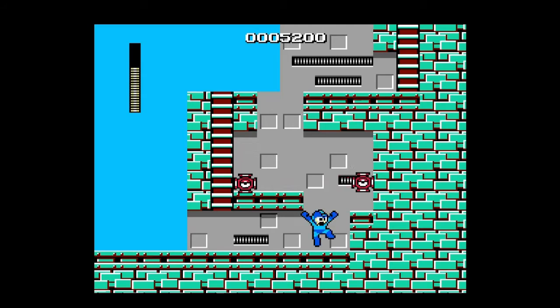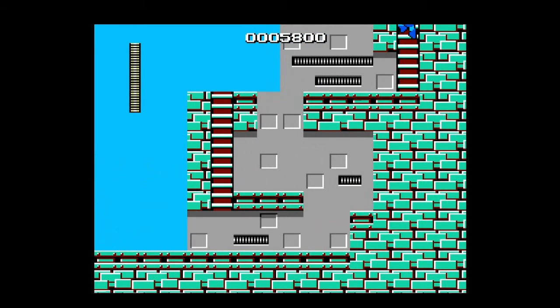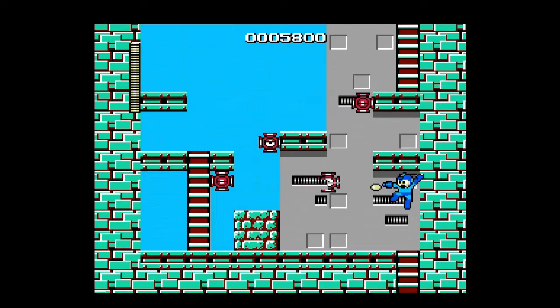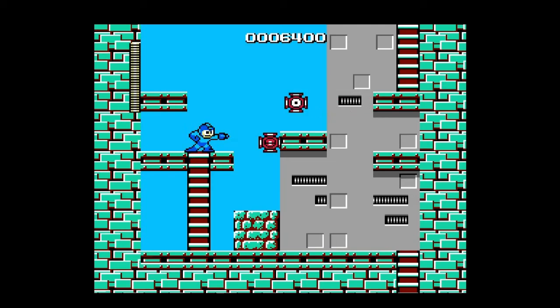Mega Man is a blue and cyan colored humanoid robot. He can make both of his hands turn into what's like a pea shooter — called a pea in this game, just a regular plasma shot from his hand. But in later games it's called a Mega Buster, which I think is what it's supposed to be — his Mega Arm that he uses to bust enemies. Right now I'm using it against these octopus batteries shooting at me.